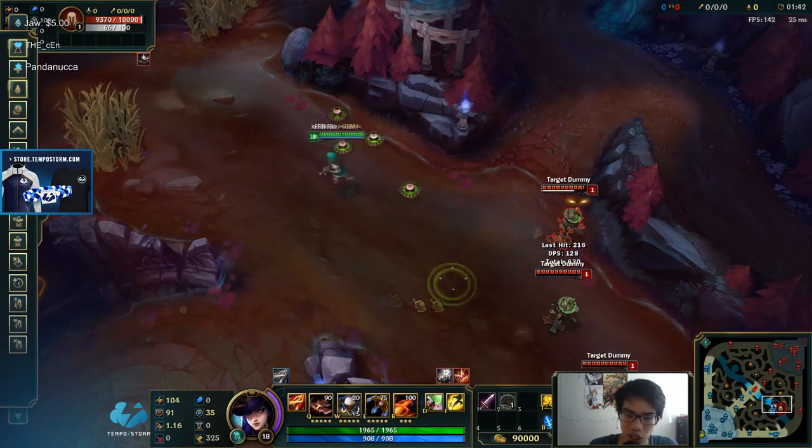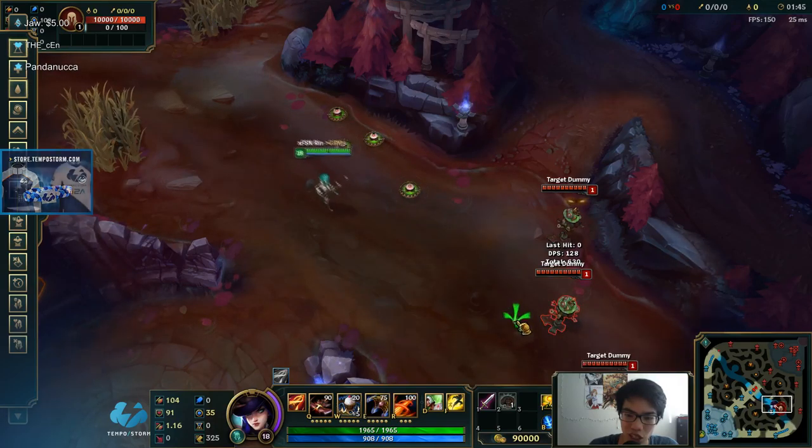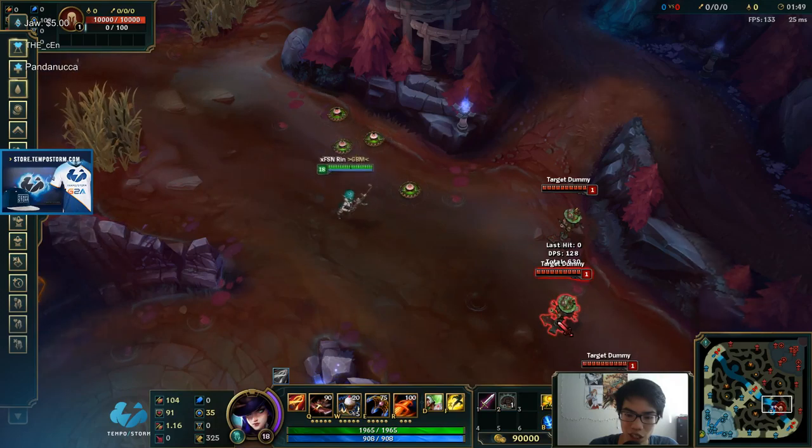You can put a trap down if you hit them with a net. You should always know the distance of your net. That's not going to hit, and if I step a little bit closer... this is going to hit.